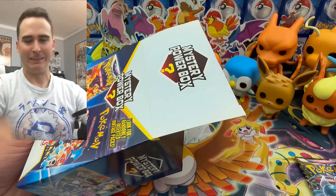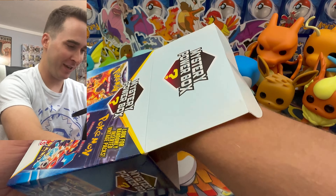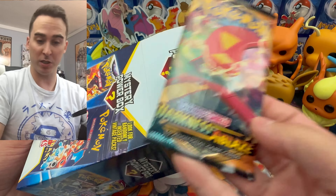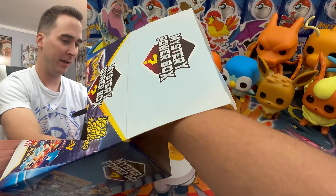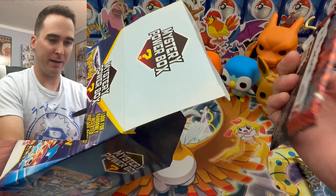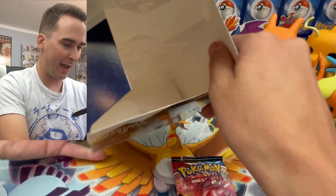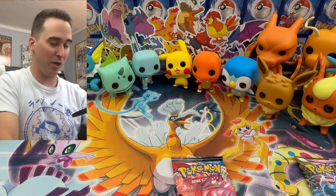Chilling Reign — you hate to see that, but that's okay. We also have Darkness Ablaze — that's pretty good, maybe we'll get a Charizard out of that. And our last pack is Battle Styles. So that's everything in the box — we'll toss that to the side and jump right into the opening.